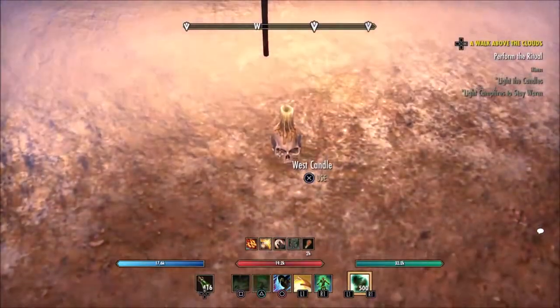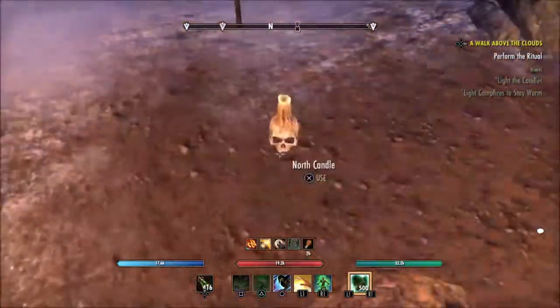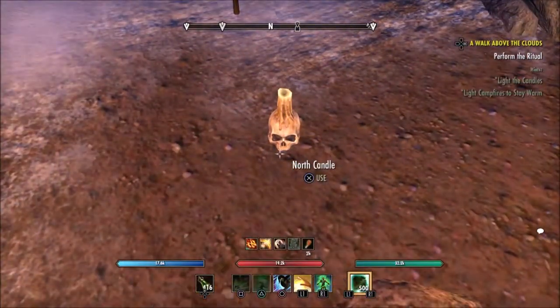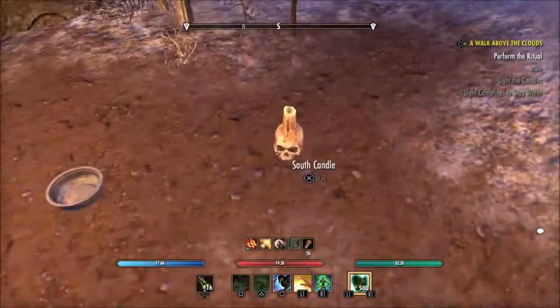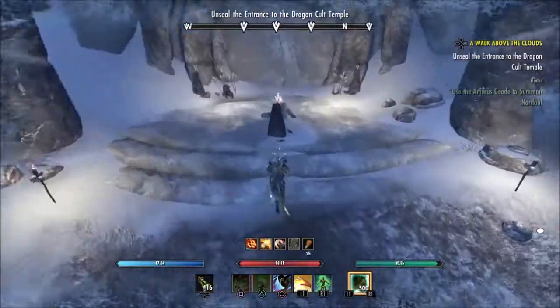And this will of course lead on to your EP Conqueror achievement. As you can see, we've got the candles up. This was the first puzzle for the stories. You want to light the candles East, West, North, South. And that will ensure they all stay on, and get you past this little part of the quest here.